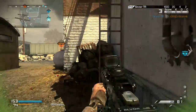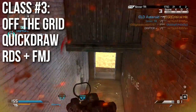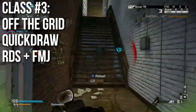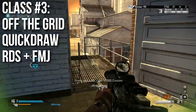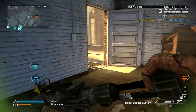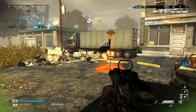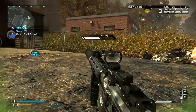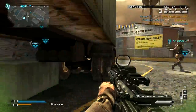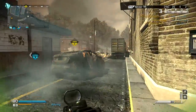The last class is more of a standard, try-hard one that you'll see most often online. Run Off the Grid since you're using a silenced weapon, Quickdraw for fast reaction time, and a red dot sight for accuracy. I'd also recommend armor piercing rounds — they work like FMJ but do not actually add damage to the gun. What they do is completely ignore enemy ballistic vests and help punch through walls, which is great if you're an assault rifle main. The red dot sight helps you track targets. It's a class I don't run a lot but I see many people enjoying it.